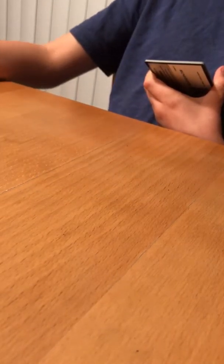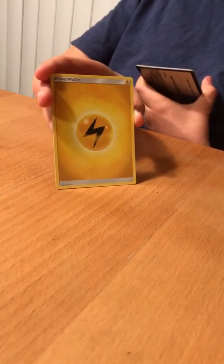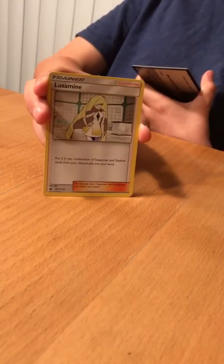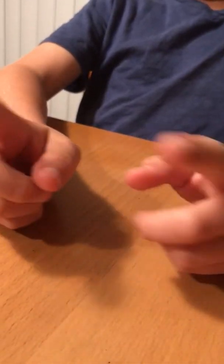Cacnea. Reverse Holo Rimmerade. Primate. Electric type energy. Palosine. Lucemia. And a Hamaol. Well, that's it for this video guys, I hope you liked it and I'll see you next time. Buh-bye!